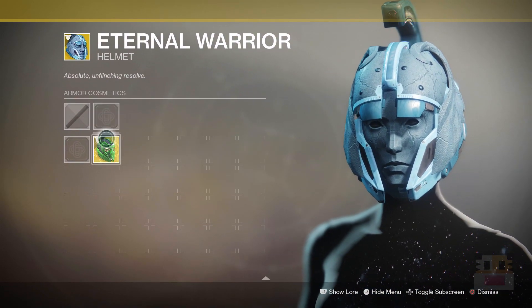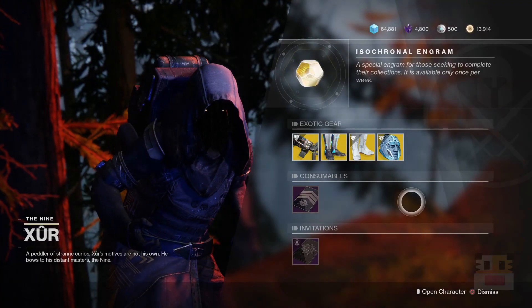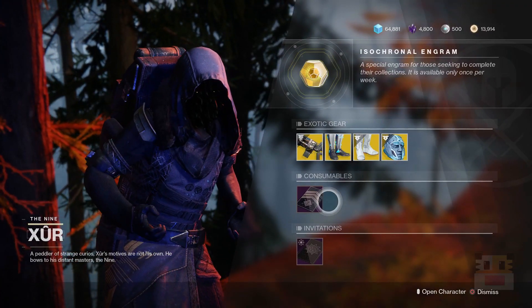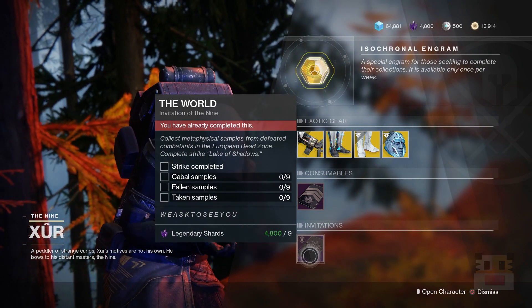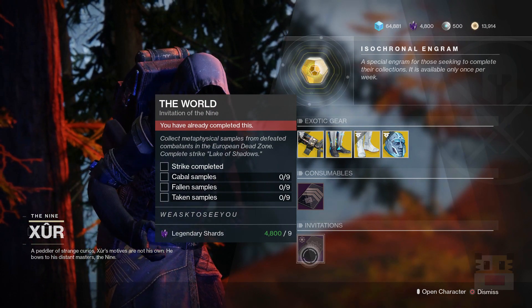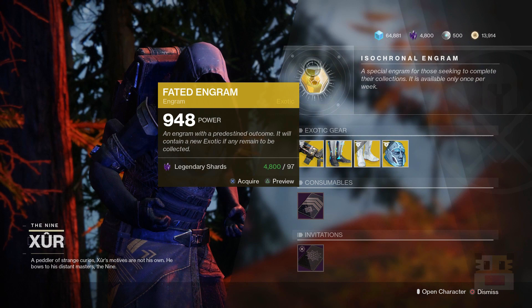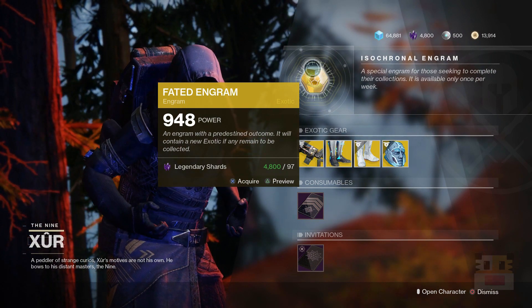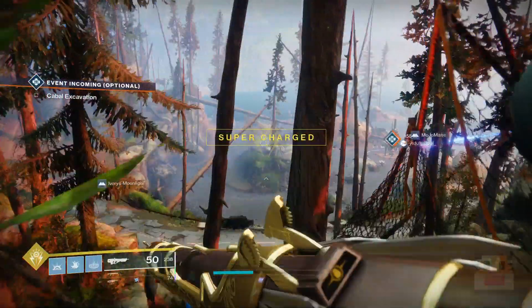Oh, and apparently there is an ornament to make it look like a jade mask instead. That's pretty much it for the exotic gear. Make sure you're picking up your Five of Swords for high-scoring Nightfalls, and of course the Invitation of the Nine — after you complete them you get some lore, a Tier 2 powerful engram, and the following Friday you can get your next one, up to nine. And finally the Fated Engram, guaranteed to give you an exotic you do not have from the Year 1 and Year 2 world drop pool.